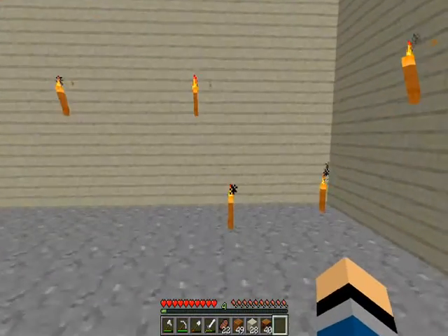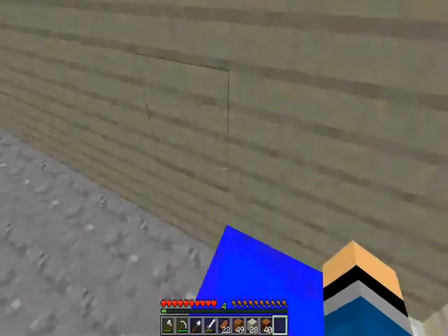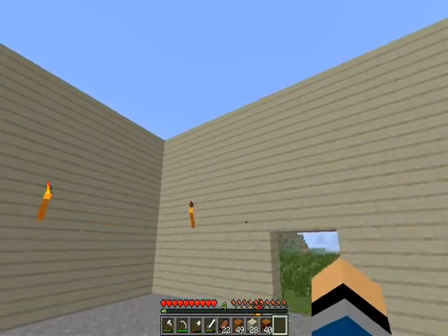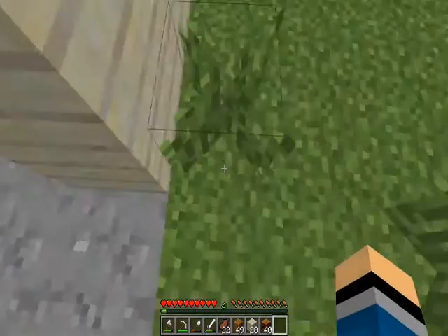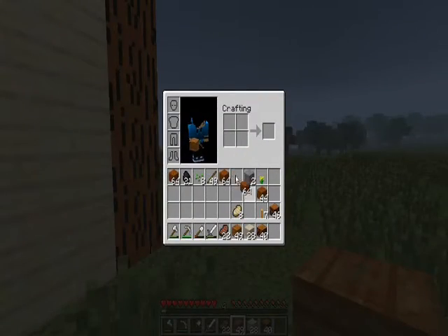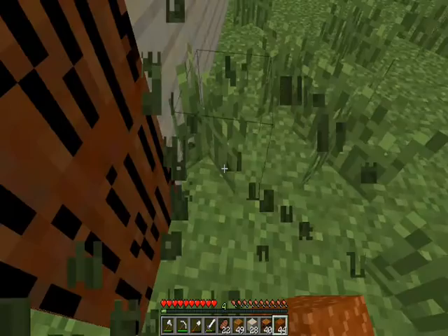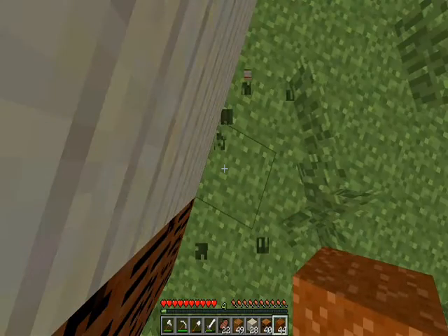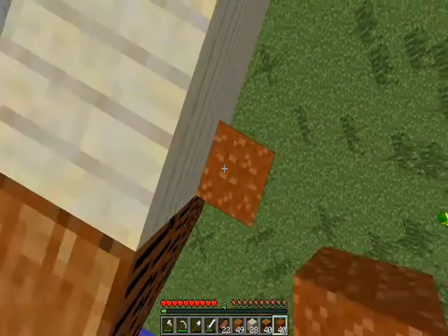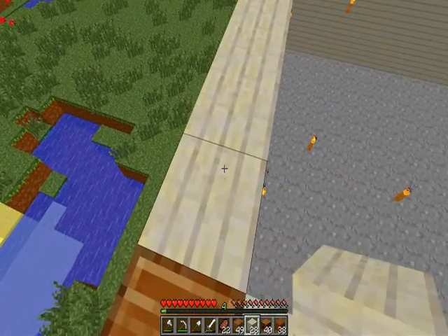Redstone torches and levers — I pretty much changed pretty much everything in this texture pack. Not everything in vanilla Minecraft, but close. I don't think I changed any of the armor though.